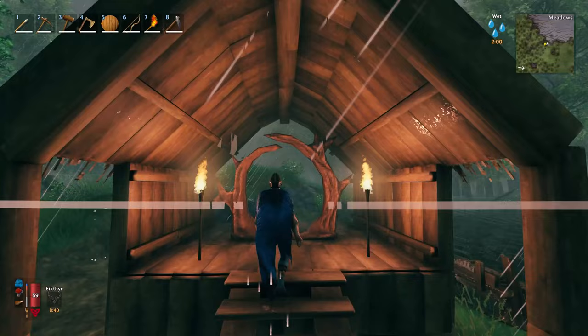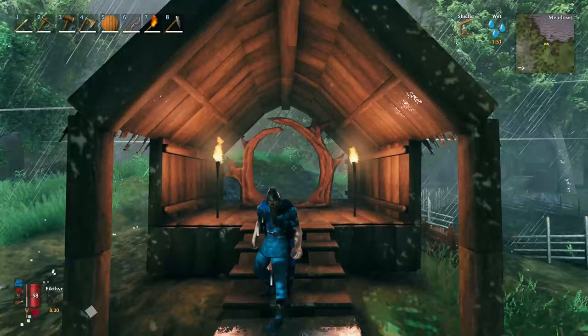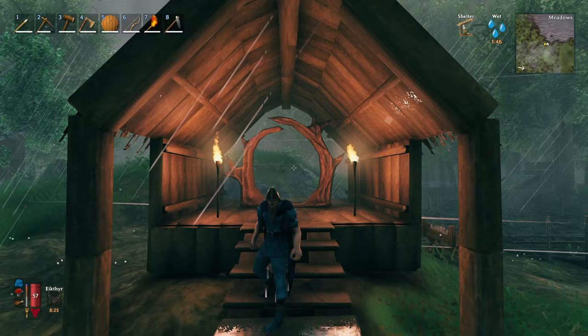Portals are a very convenient way of getting around in Valheim, and if you've got one you may have noticed that you might not be able to get through it sometimes because an item prevents you from teleporting. The items that prevent you from teleporting are any metal ores or metal ingots — they just won't go through the portal.